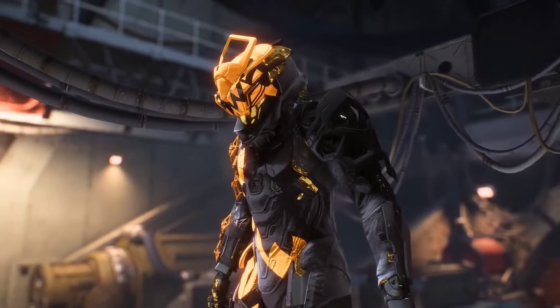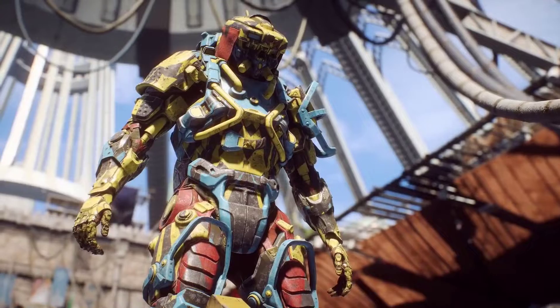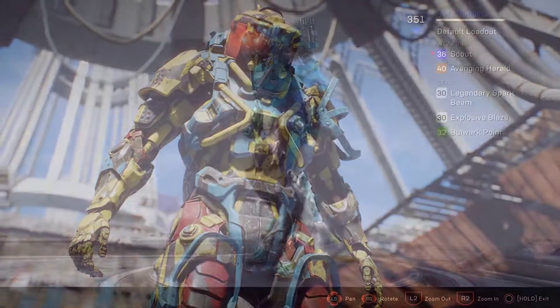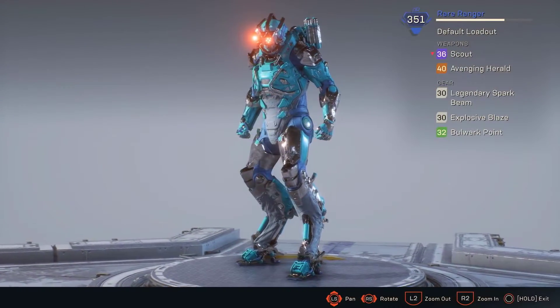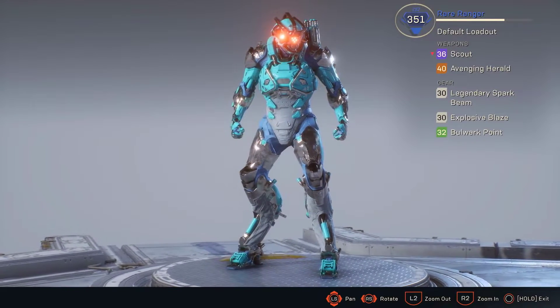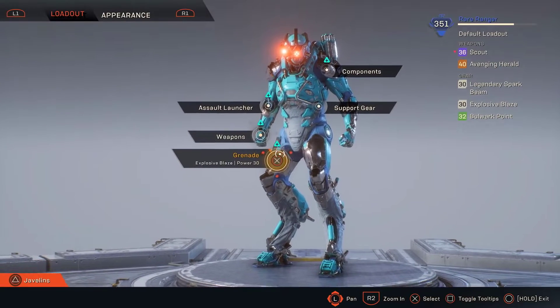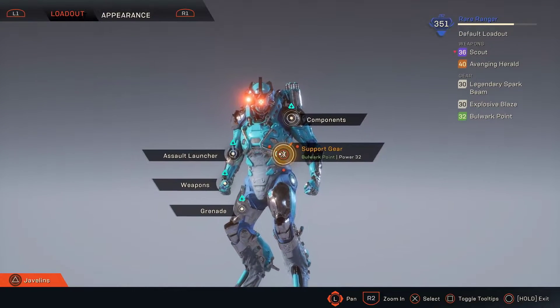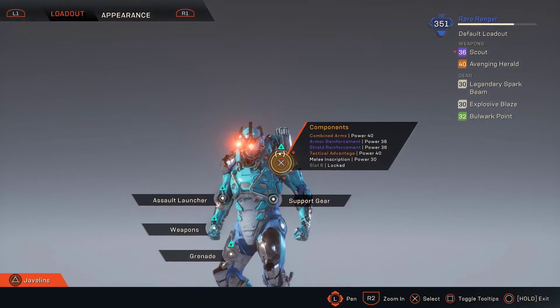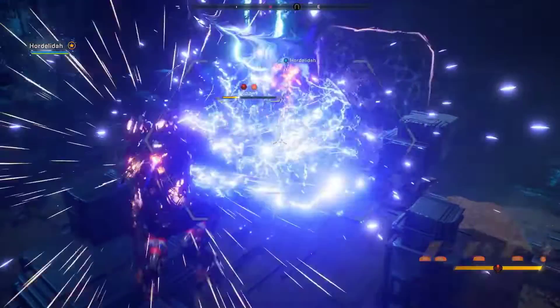No matter which Javelin you choose, your loadout can be customized and augmented to match your gameplay style. Your Javelin ability has everything to do with the gear you use, and your gear score is the indication of how powerful your Javelin is. Each Javelin has the following slots: two for offensive gear, one for support gear, two weapons, six components, and one ultimate power that is unique to each Javelin type.